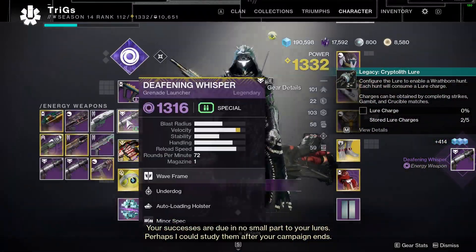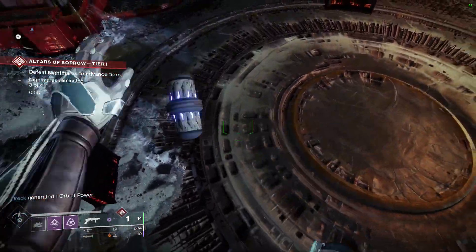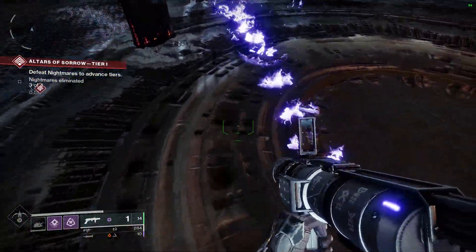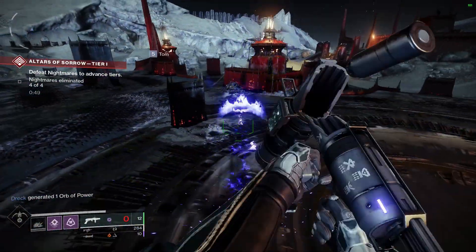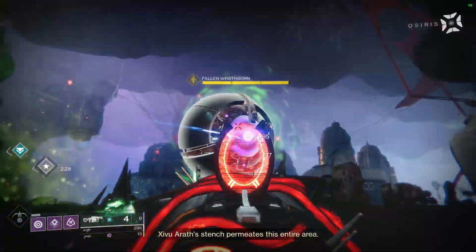Deafening Whisper is actually really fun to use — you just shoot the ground and it shoots a void grenade. Basically, the simplest way to put it is if you've never used it before, it can kill a decent amount of enemies if they're lined up. It's definitely a ton of fun to use. You can also make Warmind Cells this season with it since it is a void weapon, so you can make some nasty builds with this.